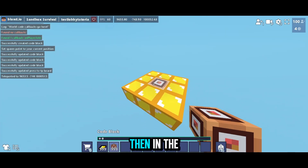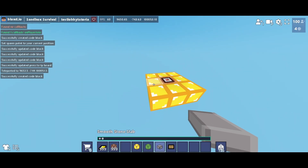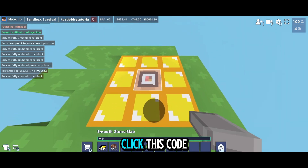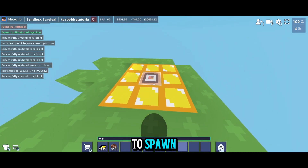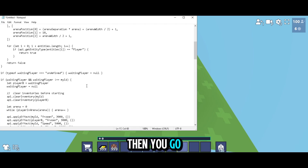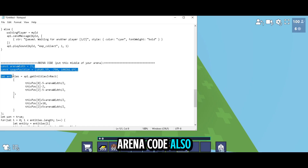In the code block, paste the arena code. Imagine this is your arena — after fighting, players will click this code block to go back to spawn.